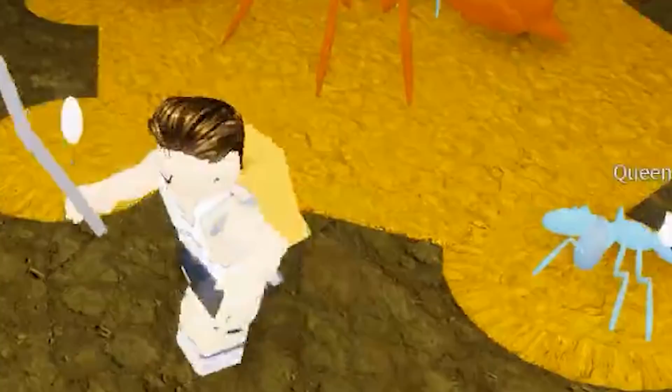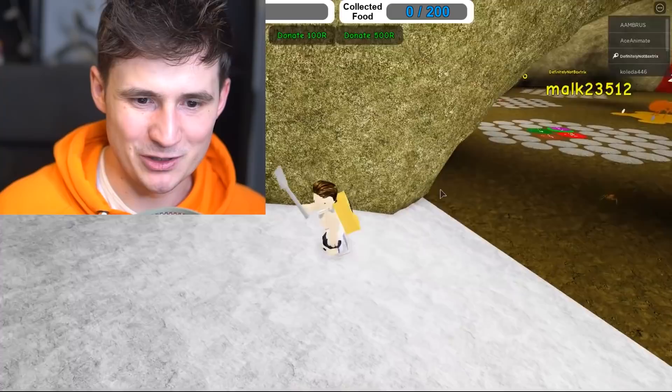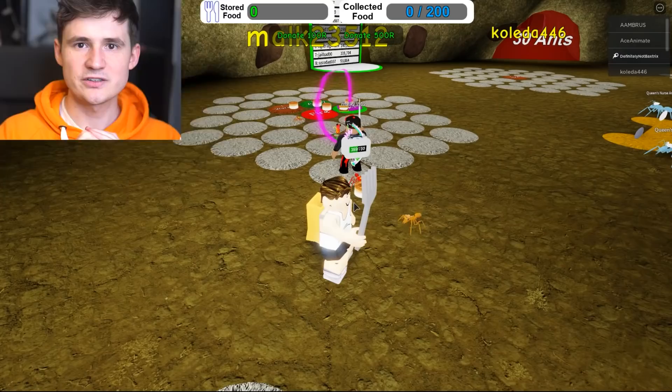Select a nest. All right, let's get this one. Feed the queen. Let's go. Oh, that's a soldier. Welcome to the army. This is called Ant Colony Simulator, and we are making an army of ants.